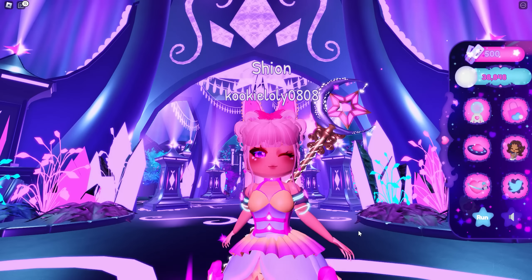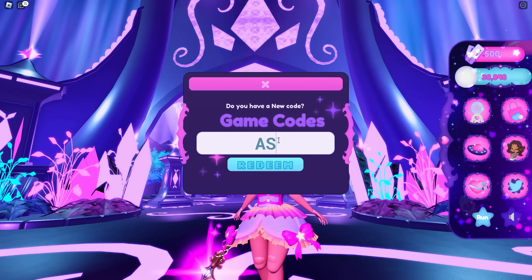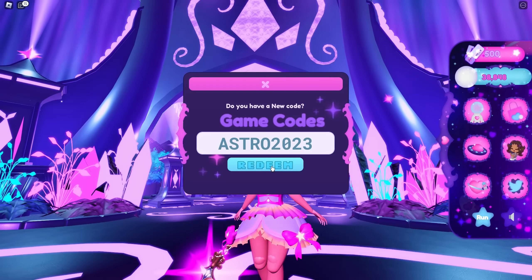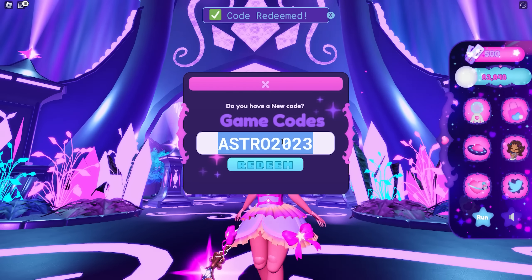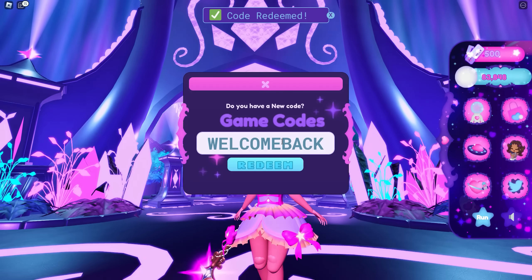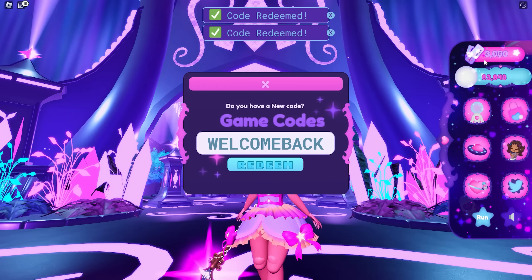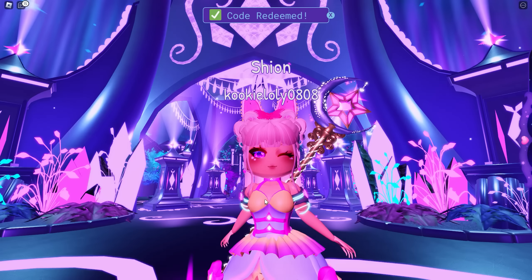Last, here are the new codes for Astro Renaissance. The first code is ASTRO2023 — all capitals — which gives you 45k moonstones. The second code is WELCOMEBACK — all capitals, no spaces — which gives you 2.5k tickets. Make sure to redeem these codes because the rewards are really nice and helpful.